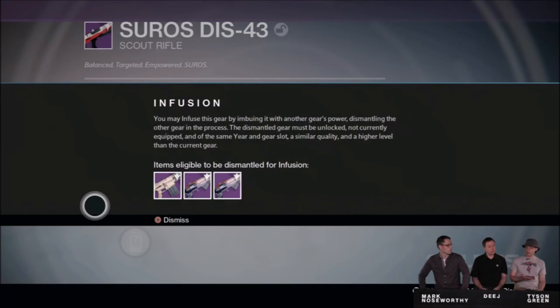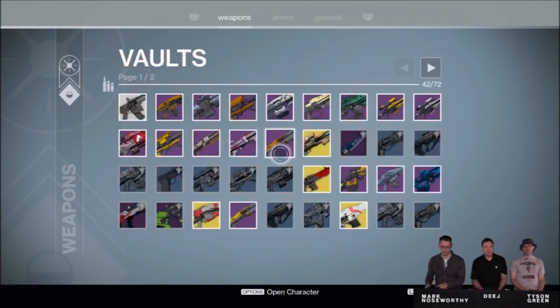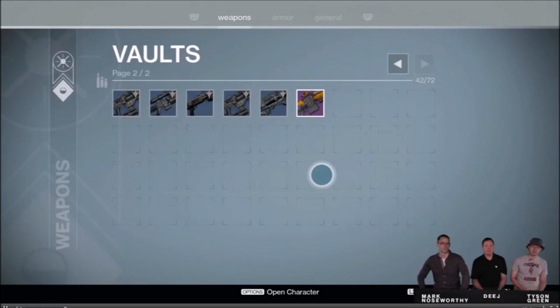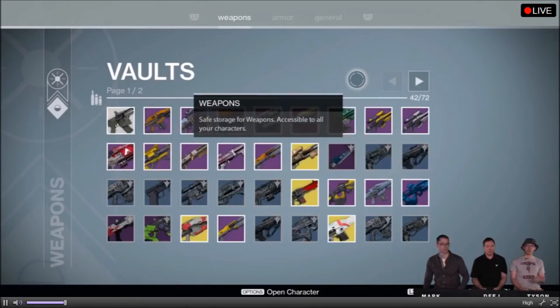Last but definitely not least, we have increased vault space. The space for our weapons and armor have been doubled, along with the new blueprint terminals to hold all your emblems and shaders. We just gained so much space for all those weapons, gear, items, materials, and currencies that we could ask for.